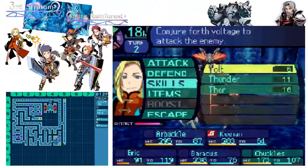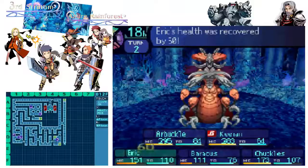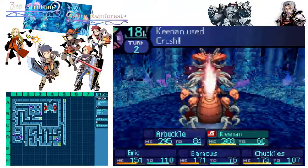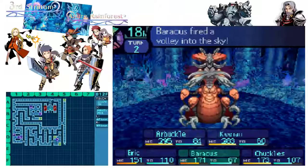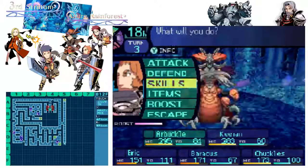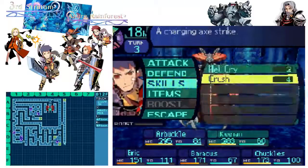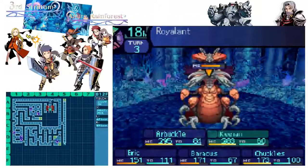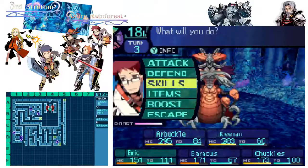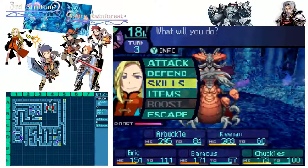Now I can use the Apollon, and Keenan is going to get the Thunder in. Chuckles is going to get a boosted attack in as well. Back lines are being guarded, but not to great effect. Blood Ants are rushing in — they're going to slow me down big time. The volley in the skies is useful. You can boost, but Arbuckle is going to Backguard again. Since he doesn't get attacked himself, I guess it lowers the damage the back row takes. The Ant Queen is going to use Hammer this turn — that's a problem.